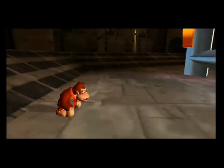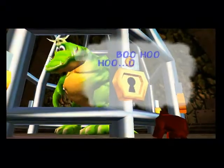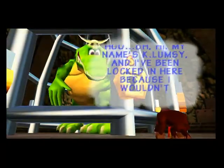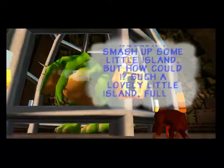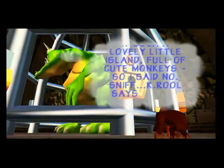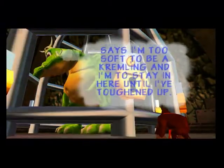For now, let's go inside the island and see what's going on. There's a huge cage. That's the biggest Kremlin ever. Kay Lumsy! Because you wouldn't smash up some... full of monkeys. Cute monkeys. You're a good guy — you're too soft to be a Kremlin. Well, he's probably right.